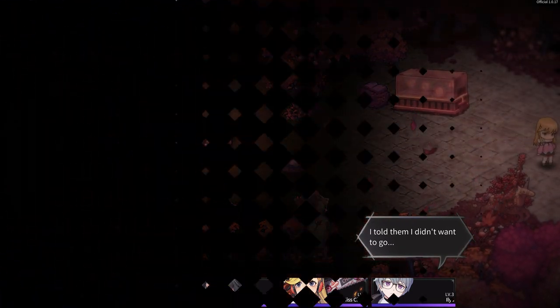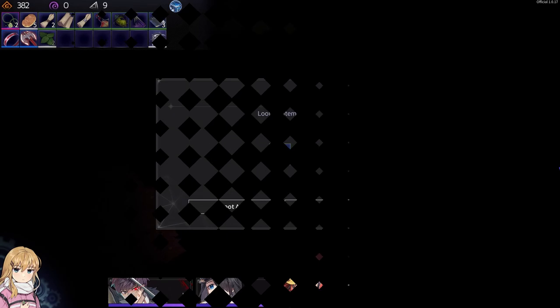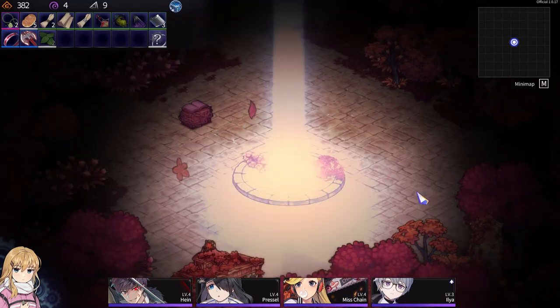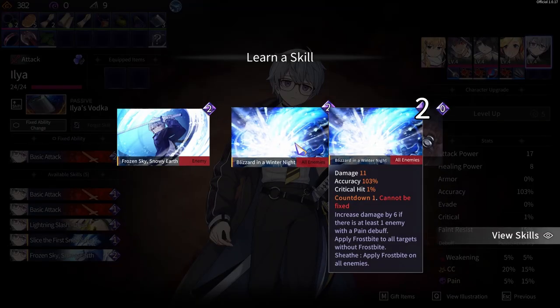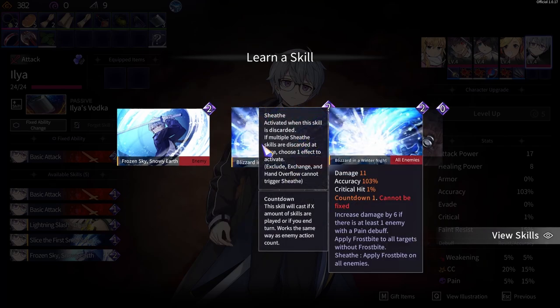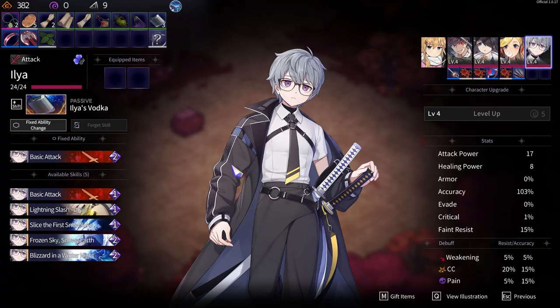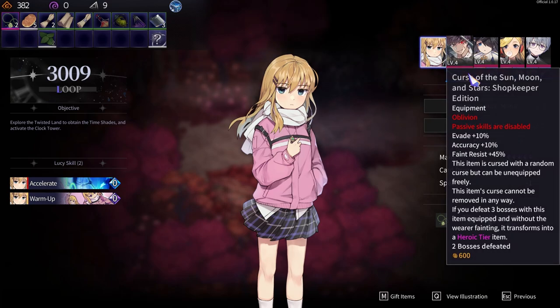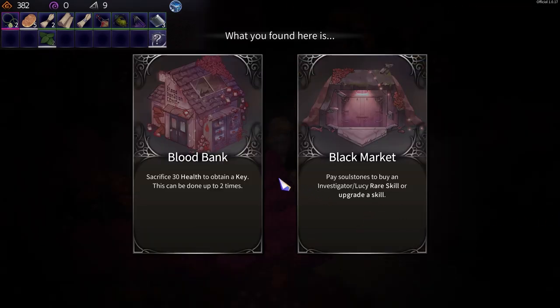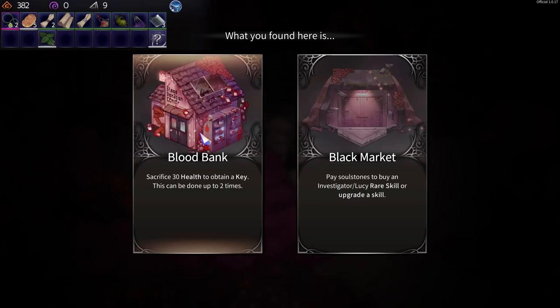Nah, I don't need to do that. Let me see where this guy is. All enemies — sure. Take attack power and the preseter ring. That unlocks with three bosses — so the next boss will unlock it. Get keys here, soul stones to buy — reverse skill, upgrade a skill. I don't have any soul stones, so just the key.